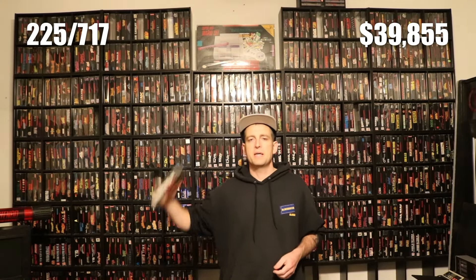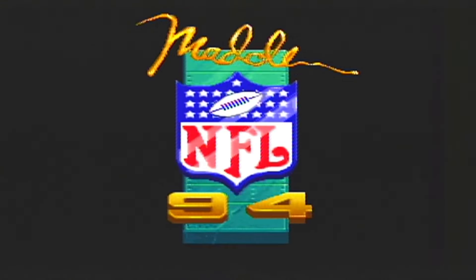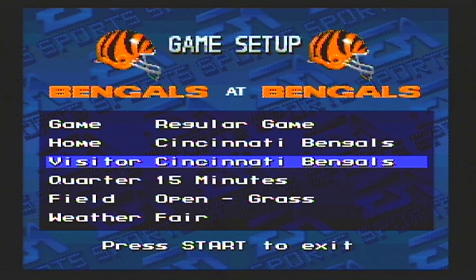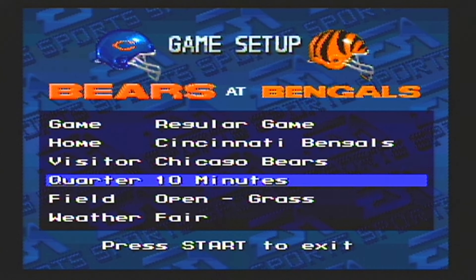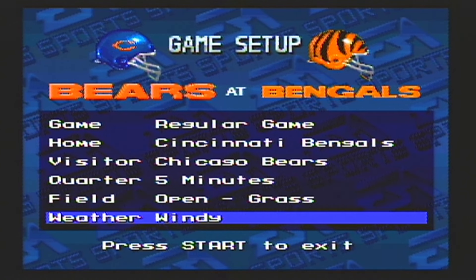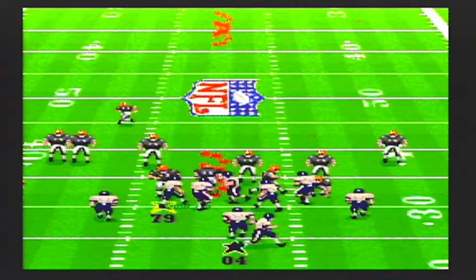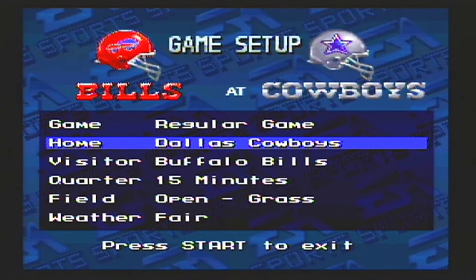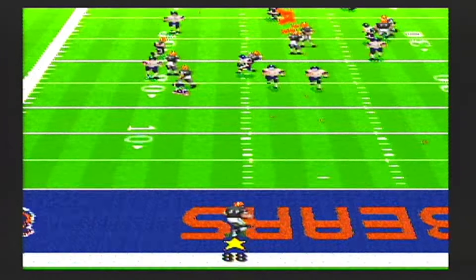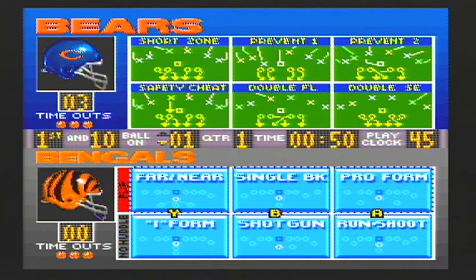The next game up is Madden 94. Madden 94 was developed by Visual Concepts and published by Electronic Arts, tackling the Super Nintendo in 1993. There are a lot of options — you can choose a 5, 10, or 15 minute quarter, a grass, turf, or dome playing field, and a fair, rain, wind, snow, or variable weather pattern. I chose variable and the field changed throughout the game, which was pretty interesting. You can play with four friends using a multi-tap. The game has an NFL license so real team names are used, however no player names are in the game. You have a typical playbook like every other football game.